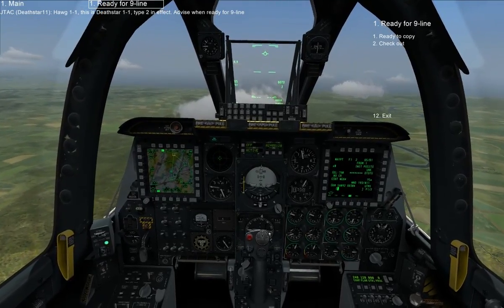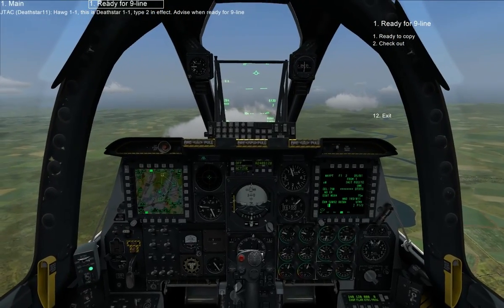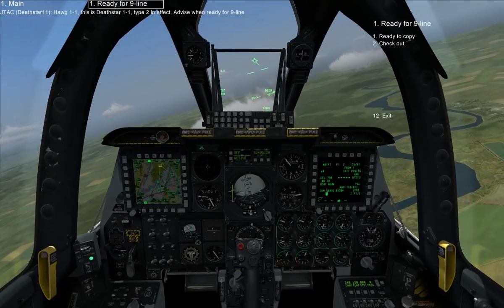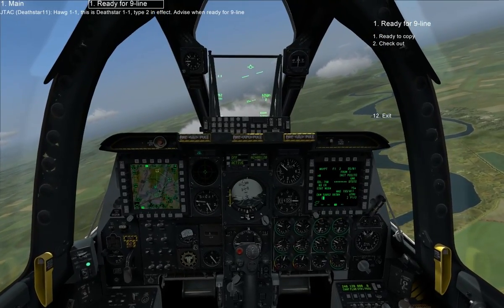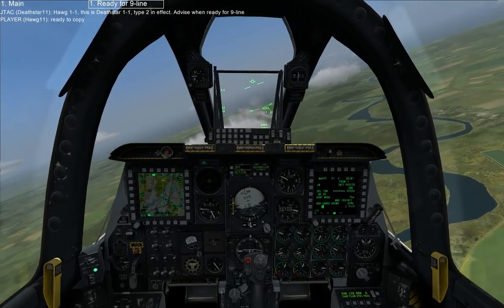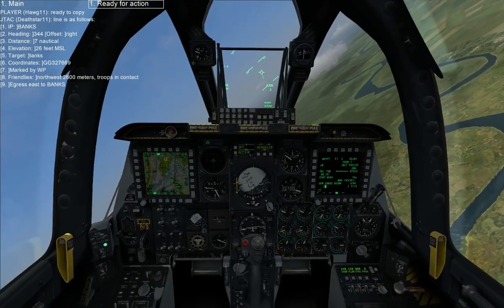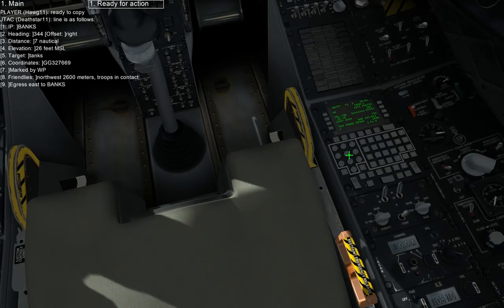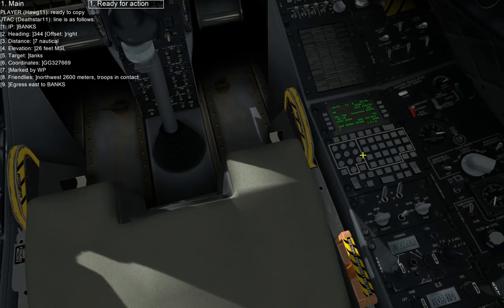PAWG 1-1. This is Death Star 1-1. Type 2 in effect. Advise and ready for 9-line. Ready to copy. Line is as follows: Banks, 3, 4, 4, right, 7 nautical, 26 beat MSL.